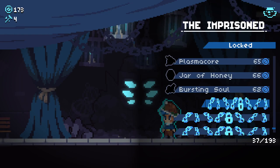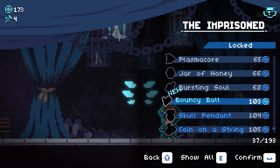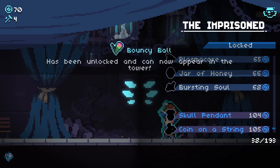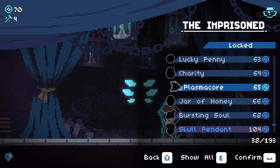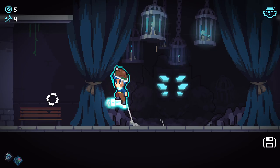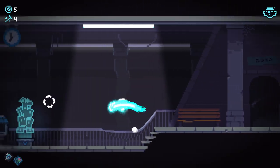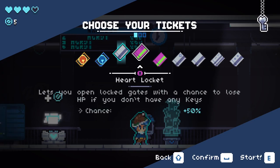Let's see what items we want to start off with today. Bouncy ball does sound fun — I'm going to grab bouncy ball. And then we're also going to go with plasma core as well because that sounds equally as fun. We got what we wanted. We're going in on shard 8.